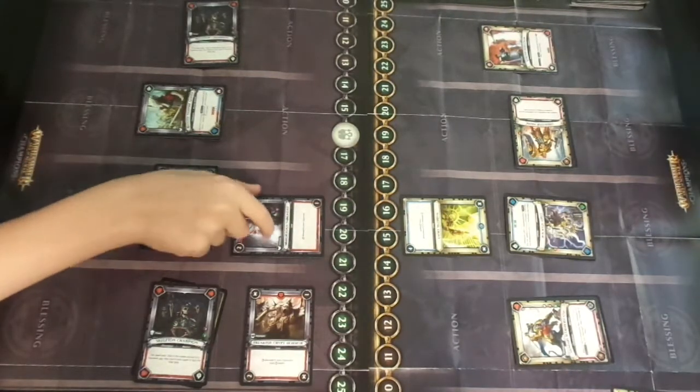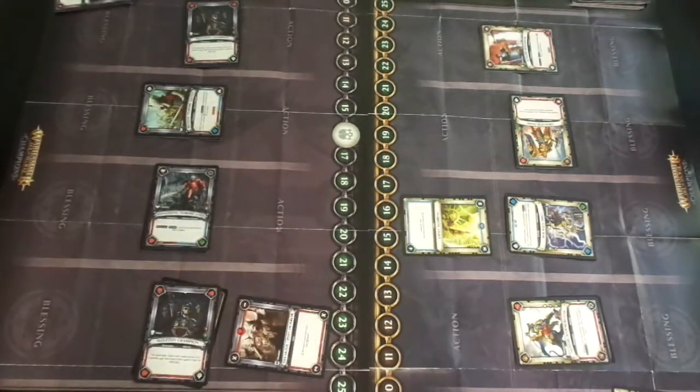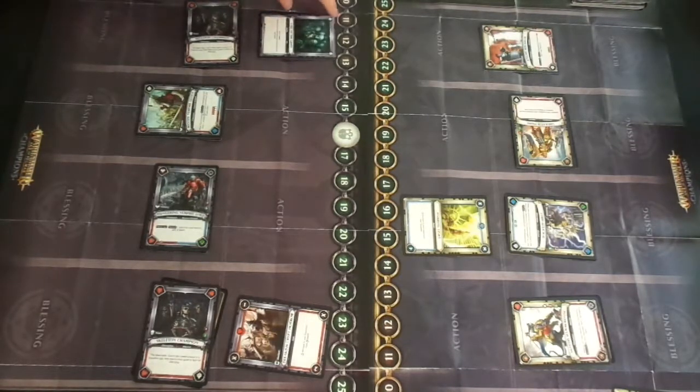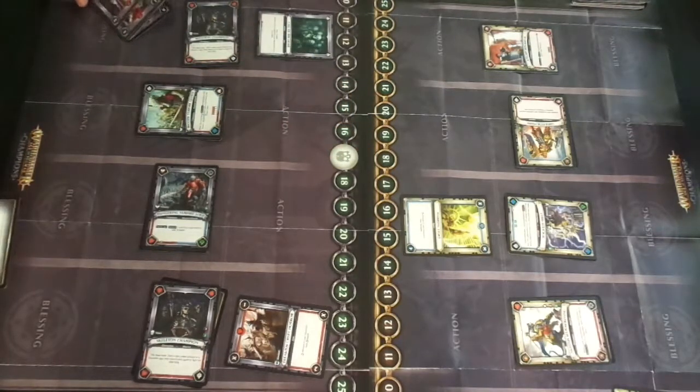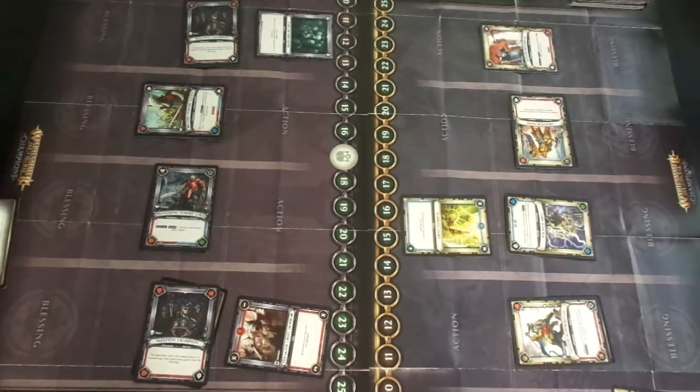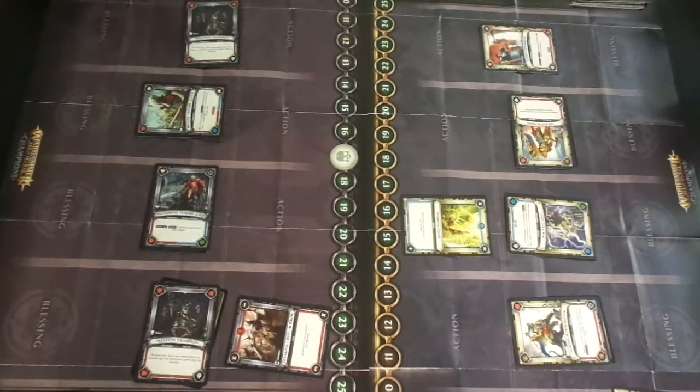So I rotate that - that gets discarded. I rotate that and I do nothing. So I'm going to play Core of the Grave on my Skeleton Champion. Gain one health. Shuffle two units from your discard pile into your deck. So I think I'm going to take my Murderous Vargheist and my Feasting Vargheist and shuffle them into my deck. That was an ability card so you can rotate your Skeleton Champion. No, because I need to place a unit for that. Yeah, you're quite right. I've played one action and I'm not going to do anything else, so I'm just going to draw a card.